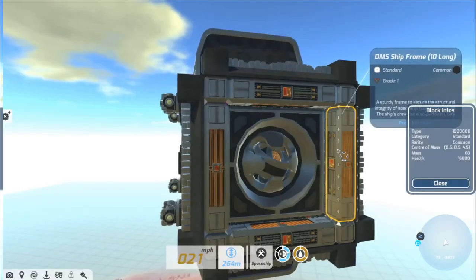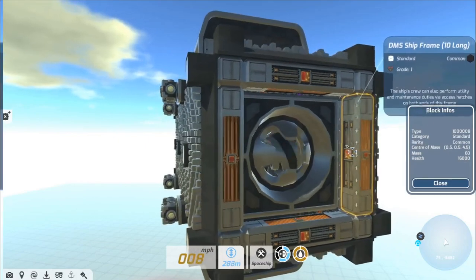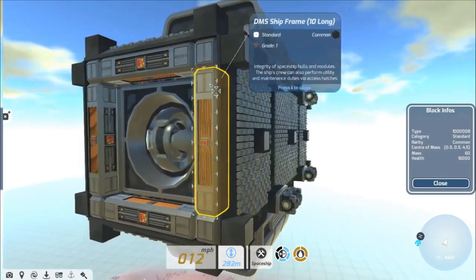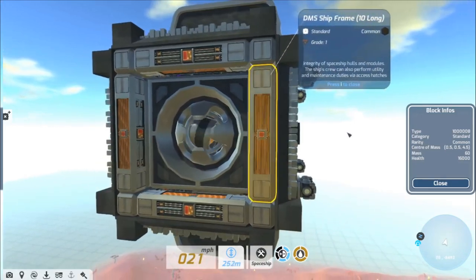Moving on to internal systems, let's start with the frames. These frames are vital to secure the structural integrity of spaceship hulls and modules. The ship's crew can also perform utility and maintenance duties via access hatches on both ends of this frame.